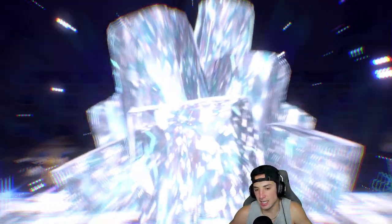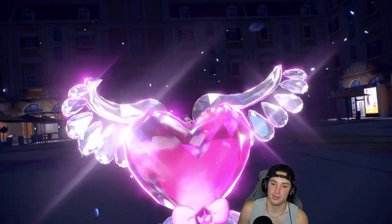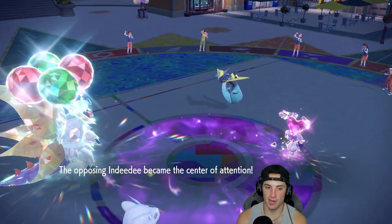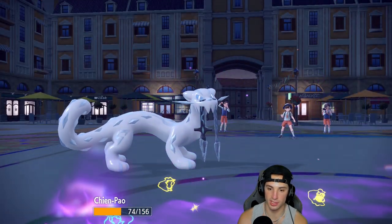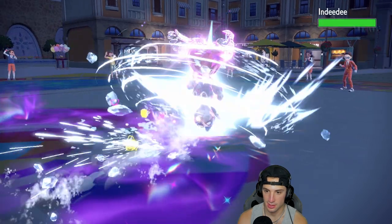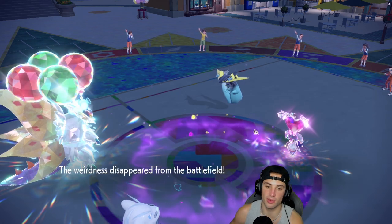The opponent Terastallizes — looks like Indeedee goes into a Fairy Tera type. A Follow Me comes out here, Dragon Darts flies — one hits Chien-Pao and the other hits Slitherwing. The damage output is insane with the Rocky Helmet. I'm going for Ice Spinner — Acrobatics should be able to finish this off, and I can get Close Combat if I want.